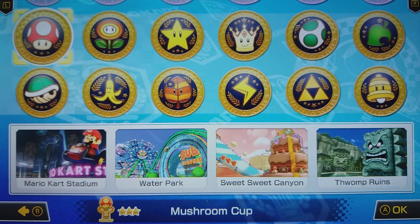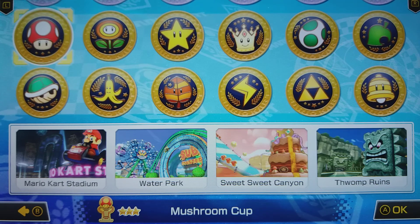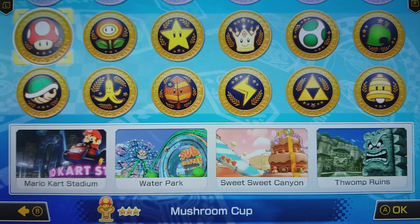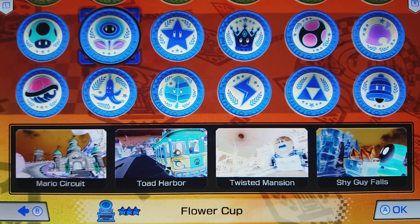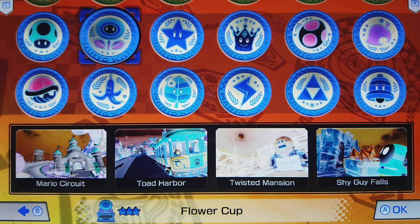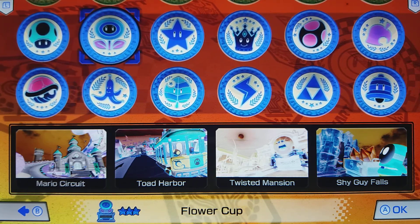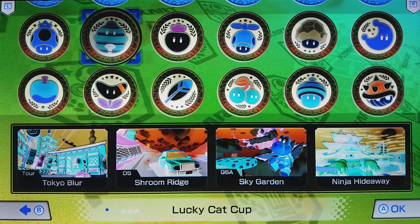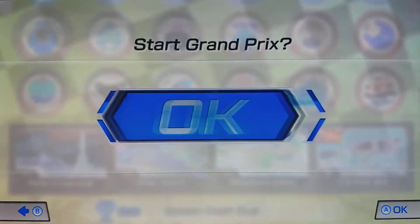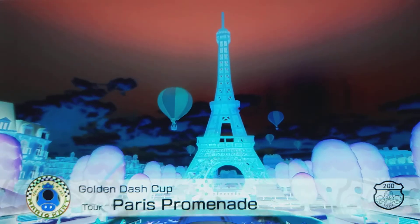Welcome back to a new video. I haven't done the new DLC tracks on 200cc in Grand Prix mode yet because I wanted to save that for a video. We're going to play the new tracks with inverted colours — something I love doing, something a lot of people either forgot existed or just had no idea existed. It's in the settings if you don't know. We're going to play the new tracks in GP, show off some cool stuff you can do on 200 like bullet extension tricks, item smuggling and all that.